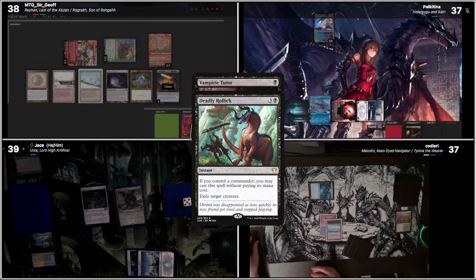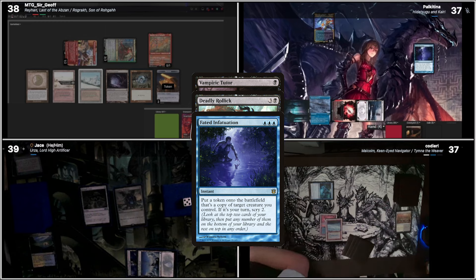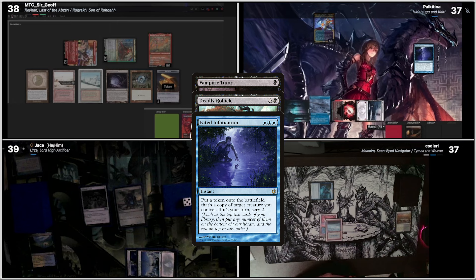Actually, we'll do this and that on top. Death Trigger resolves. We're going to reveal Bated Infatuation. I'm going to target Hidetsugu and Kairi with this. So we'll create a Token Copy that gets sacrificed.